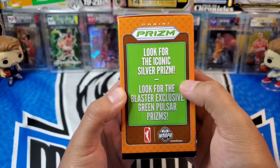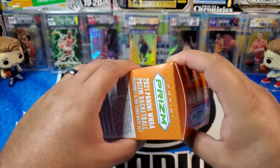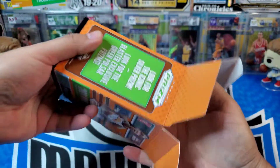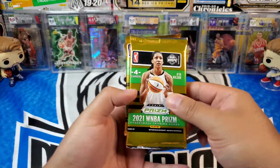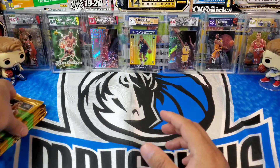It says look for the iconic silver prism and then blaster exclusive green pulsar prisms, so hopefully we can get a really nice green pulsar prism today. Here go our packs — one, two, three, four, five packs, four cards per pack.